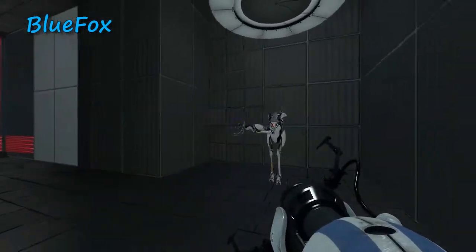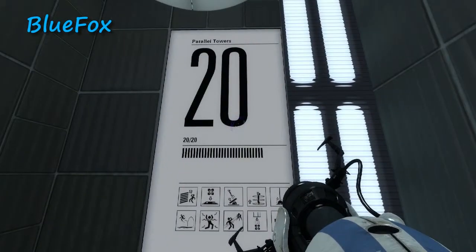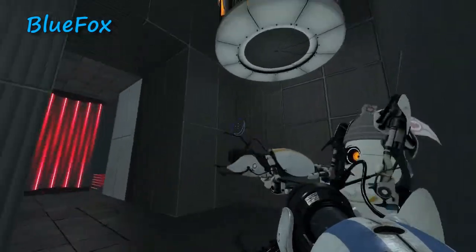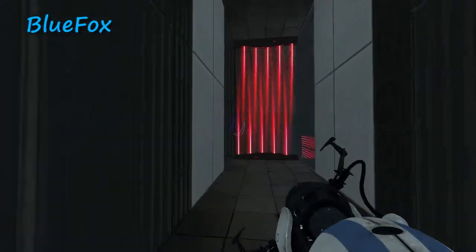Alright, here we are again in the Portal 2 co-op map. This is called Parallel Towers by a guy called Freezy. We'll put all the description in the links and stuff. Number 3 apparently. It's got one of everything.